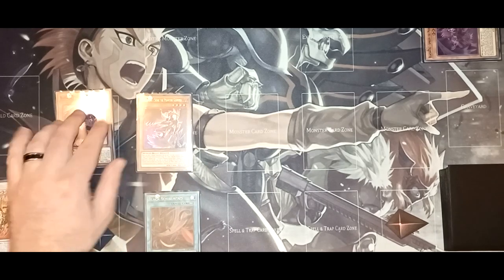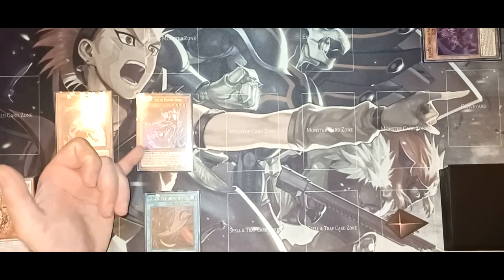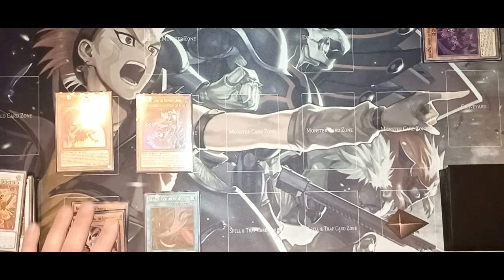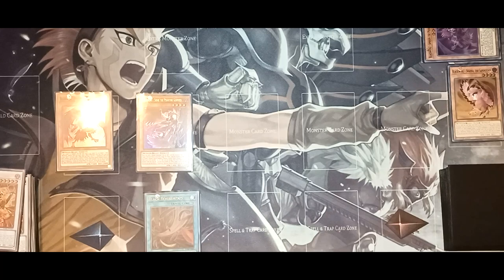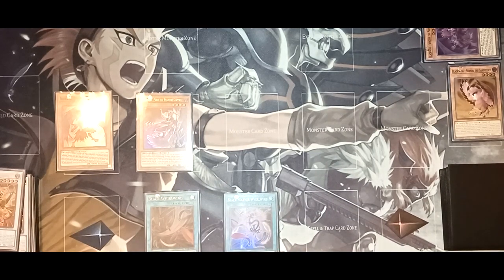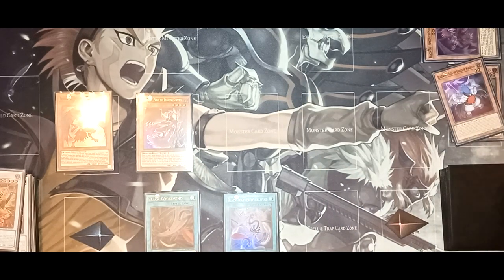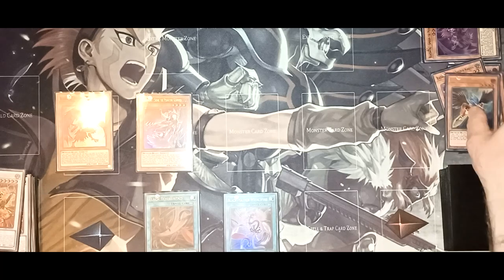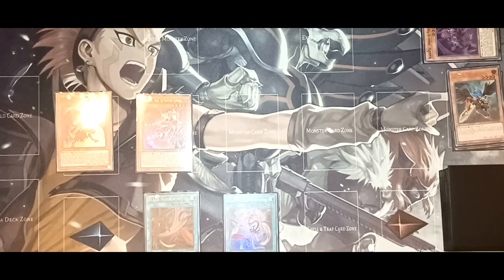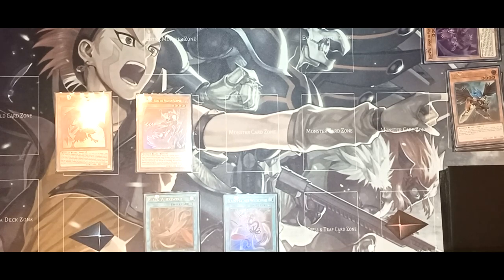Then you're going to Normal Summon Sudri and activate Sudri's effect first — Chainlink 1, Chainlink 2, Blackfeather Whirlwind. This is going to add Vata and add Shamal from your deck to your hand. Then you're going to discard your Shamal to play your Blackfeather Whirlwind. So you're going to play Blackfeather Whirlwind right there.